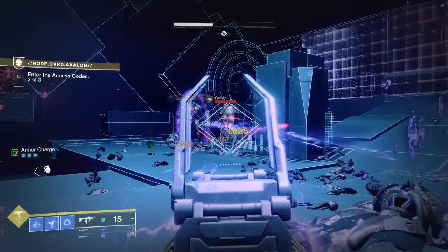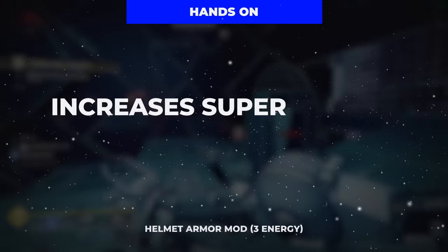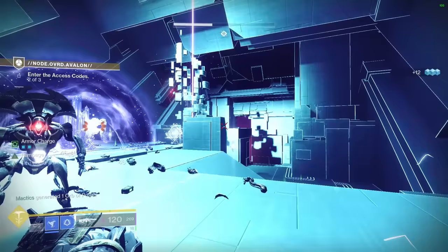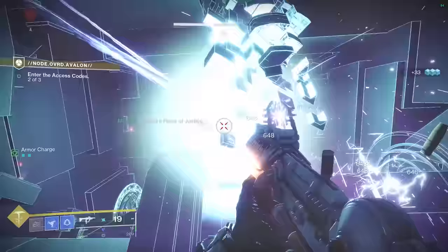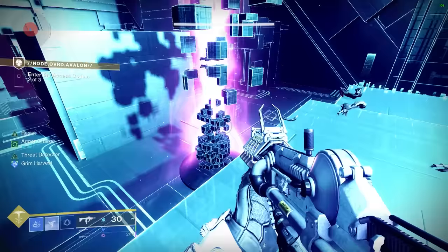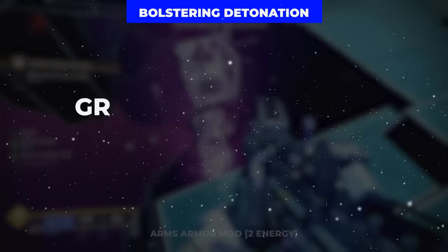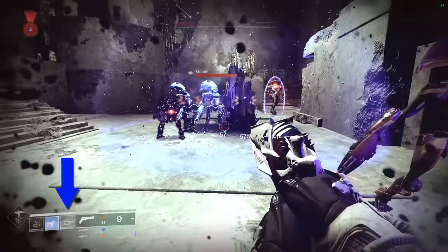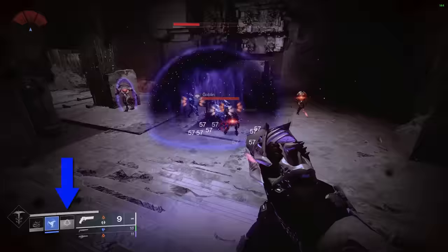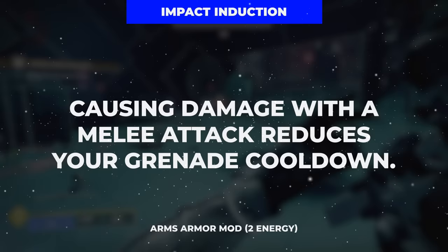For armor mods, we kick things off on the helmet with Dynamo for a chunk of super energy when dodging near enemies, great for firing off extra Silence and Squalls. After that we have Hands On for bonus super energy on melee ability final blows. We'll also want a weapon siphon mod matching the element of your primary ammo weapon for orbs on weapon multi-kills. On the gloves we'll begin with Bolstering Detonation to receive class ability energy when dealing damage with a grenade — with our Duskfields lasting up to 9 seconds thanks to Whisper of Durance, we'll proc this mod twice per grenade. We'll also want Impact Induction for a chunk of grenade energy when dealing melee damage.